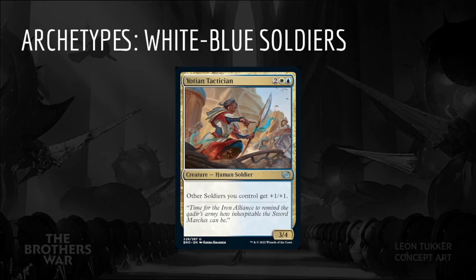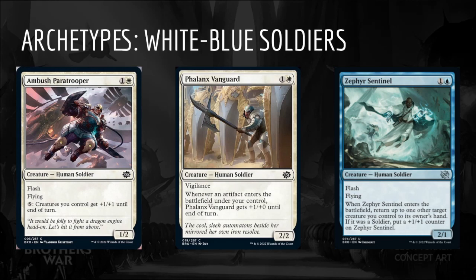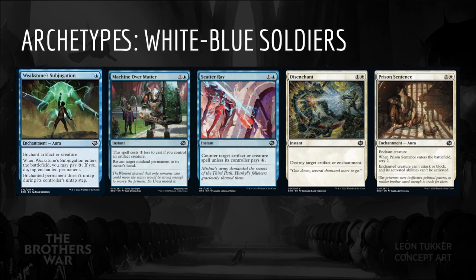We'll start with White-Blue Soldiers. The signpost uncommon is Yoshin Tactician, which is two White-Blue for a 3/4 creature human soldier that says other soldiers you control get +1/+1. White-Blue is an aggro tempo archetype asking us to play lots of aggressive soldiers such as Recruitment Officer, Yoshin Frontliner, Air Marshal, Ambush Paratrooper, Balanx Vanguard, and Zephyr Sentinel. Interactive spells like Weakstone's Subjugation, Machine Over Matter, Scatter Ray, Disenchant, and Prison Sentence help keep our opponents off balance.